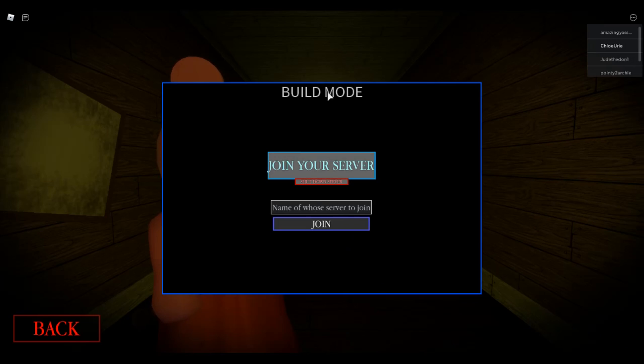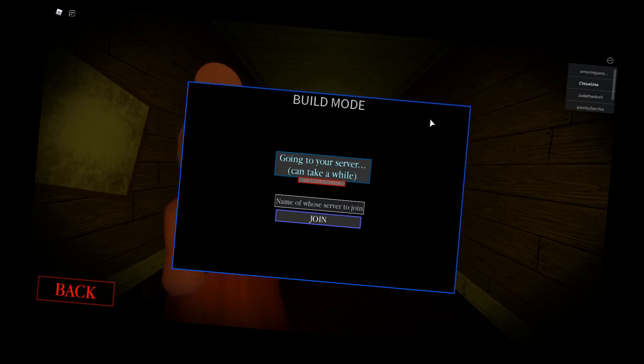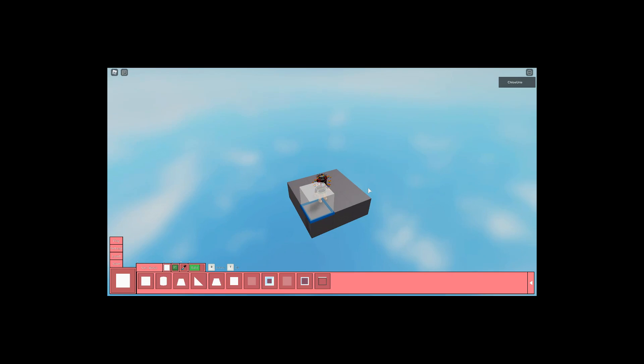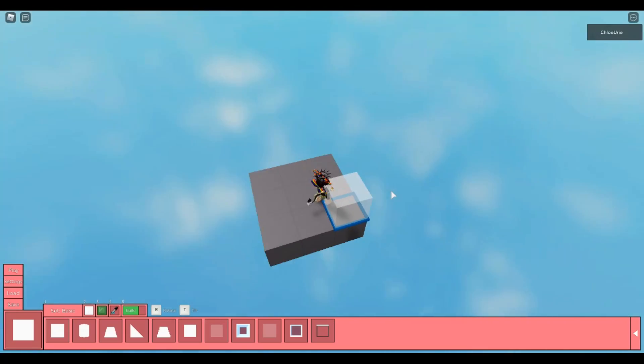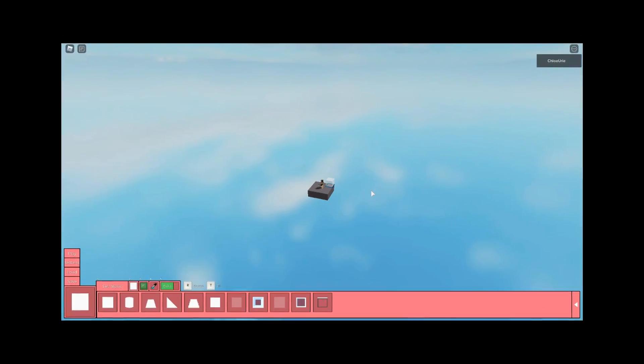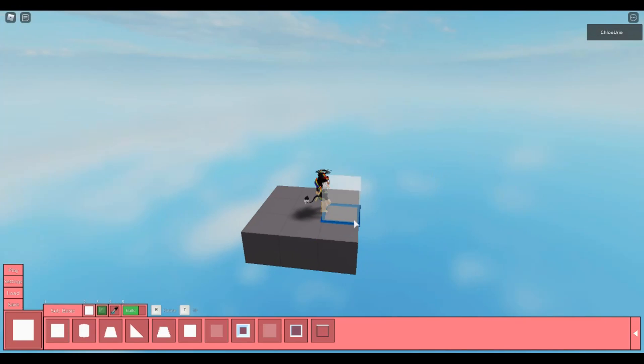We have the big blue button here called build mode. Join your server — okay, I will join my server. Oh, I didn't expect this. You know when people told me 'hey Chloe, please make a video on piggy build mode,' I didn't expect it to be 'hey Chloe, go make your own piggy level.' That doesn't mean I'm not excited though.